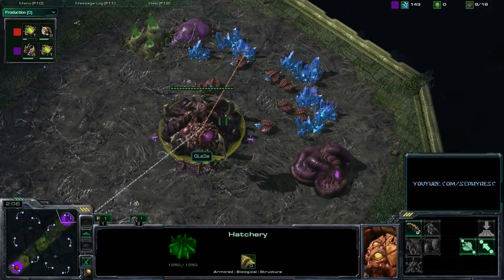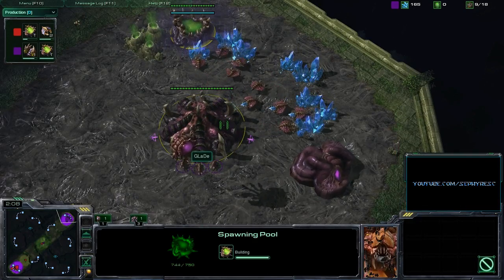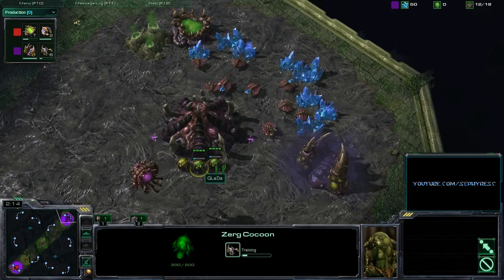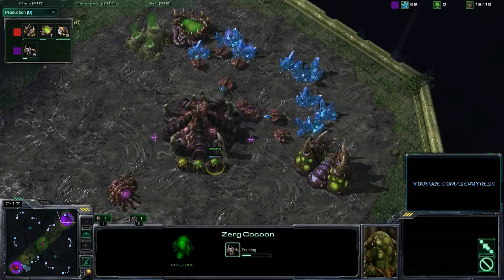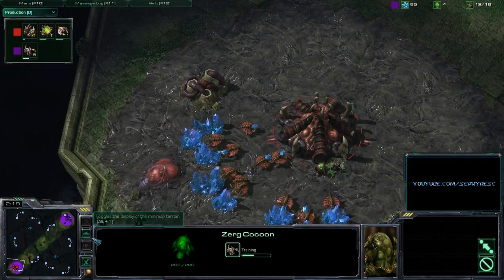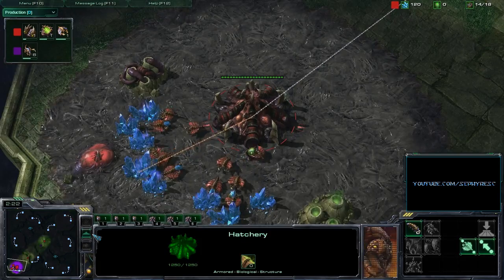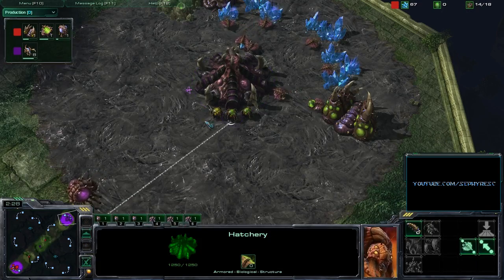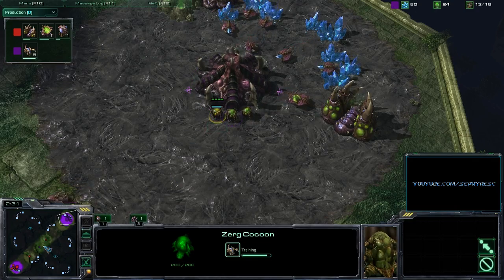Both these guys have one game apiece now. Soft won with his economy advantage in the first game, and Glade won with the early aggression. That seems to be definitely what he's sticking with now, with a very fast pool and extractor going. Six lings are on the way, so Soft had better get ready for this or he's in a bit of trouble. But his pool is only halfway done, so we're going to have to see how this pans out.